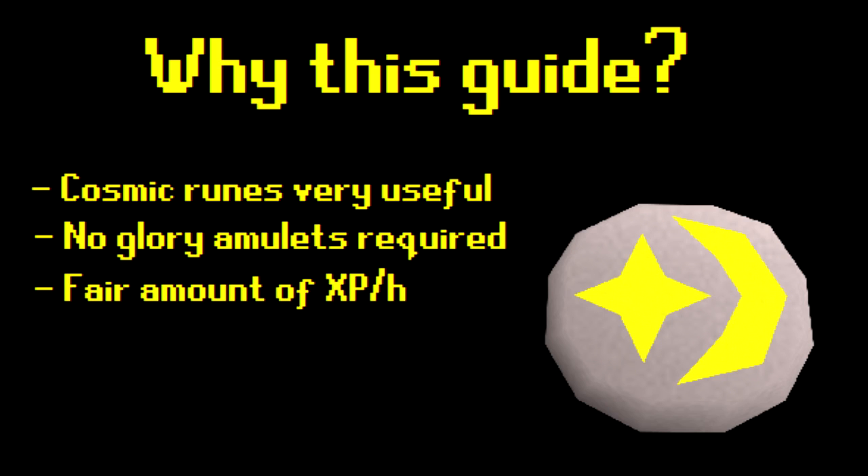Second, training runecrafting through the Abyss requires glory amulets. As an Iron Man it's not easy to get these, since you need either 40 Crafting and 68 Magic, or 300 Agility Dungeon to make them yourself. So I have found a way to make cosmic runes as an Iron Man without the need of the Abyss at a quite fast rate.